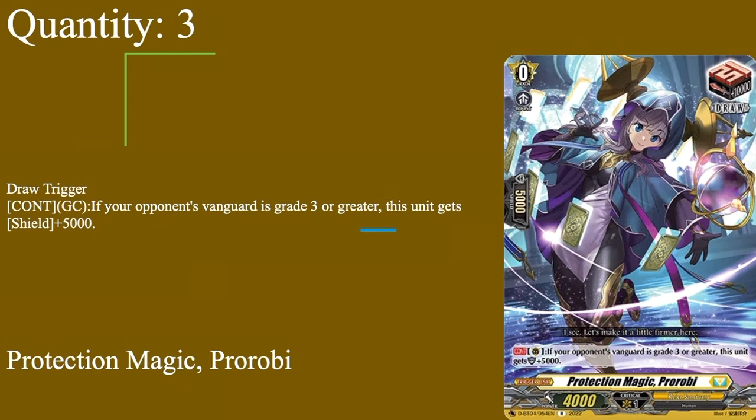Moving on to our normal triggers, we have 3 copies of Protection of Magic Probe. Grade 0, 5k shield, 4k power, draw trigger, guard strike. When your vanguard's a grade 3 or greater, it gets 5k shield — so 10k shield total. It's a draw trigger that helps increase the hand, and with a deck that needs specific units on board to do its thing, Probe being a draw trigger is nice to have. You could run a front trigger for more front row numbers, but with the support we got I feel confident in not running the front trigger — so 3 of Probe.